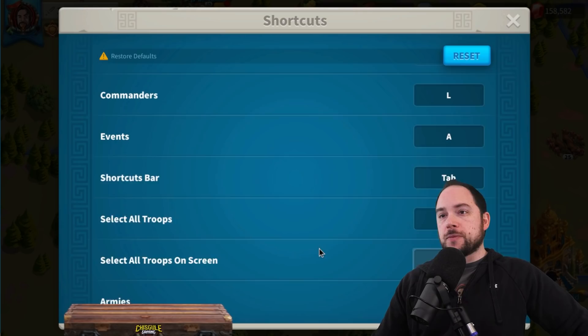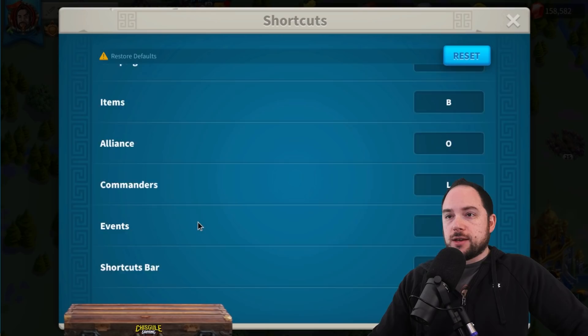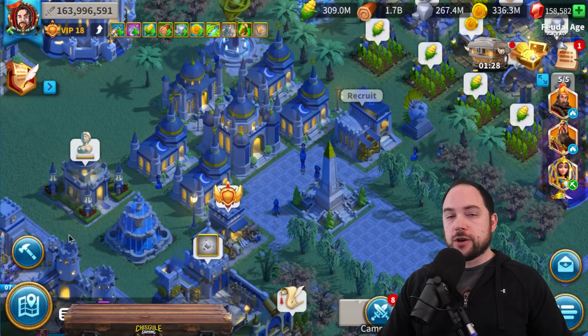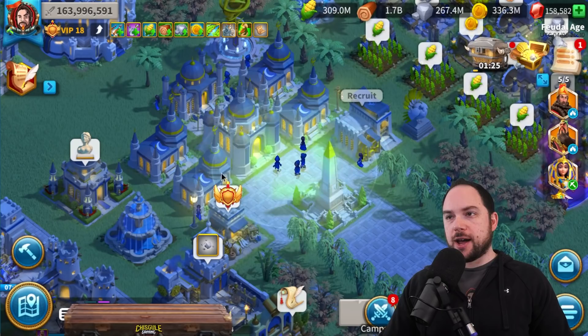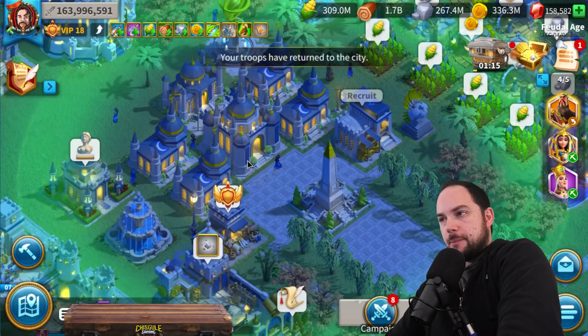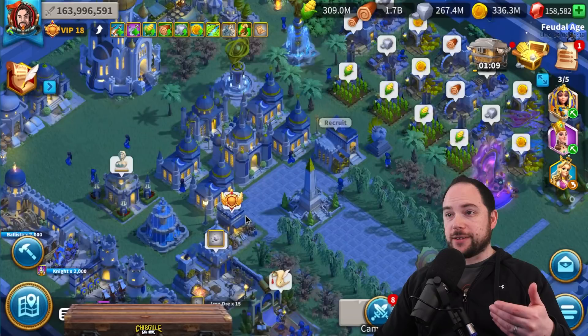There are even some shenanigans you can do — for instance, there's a button to go to your city; the default is spacebar. If I were to select one of these marches and drag it to the center of my city, you can see it runs home. So if you did F1 and then dragged onto your city, it would bring all your marches home. There's a bunch of ways to combine these shortcuts that is going to be a big deal for fighting in the open field.